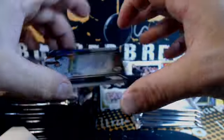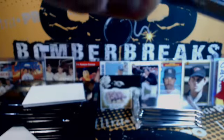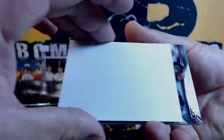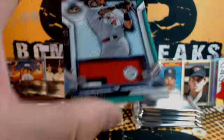Alright, on the other side: Jorge Soler. Covey's to 99 — Chicago — for John Levy, number 299. And the relic — oh, it's a patch! Nice one, out of 75, of Yadier Molina. Cardinals — Adam. Show me the teams and then show me a hit. Bam, got you.